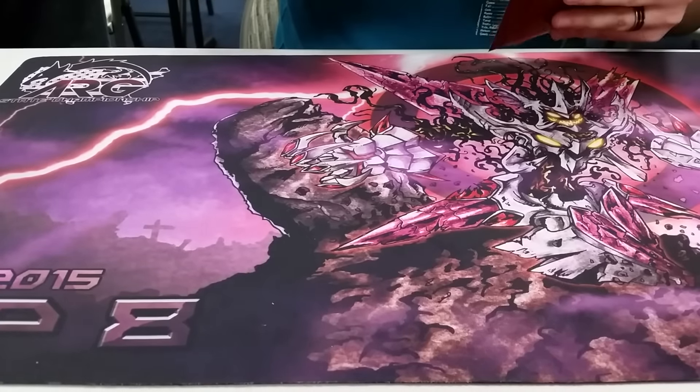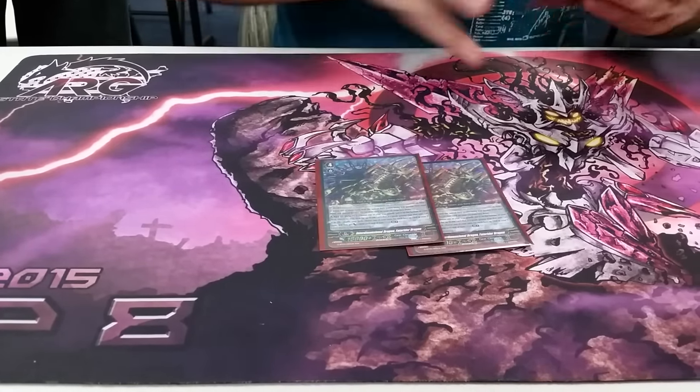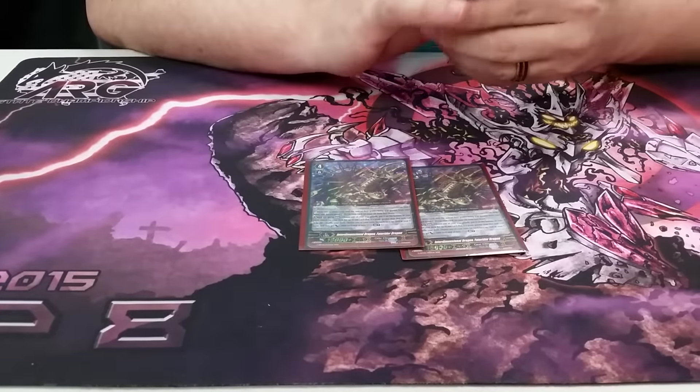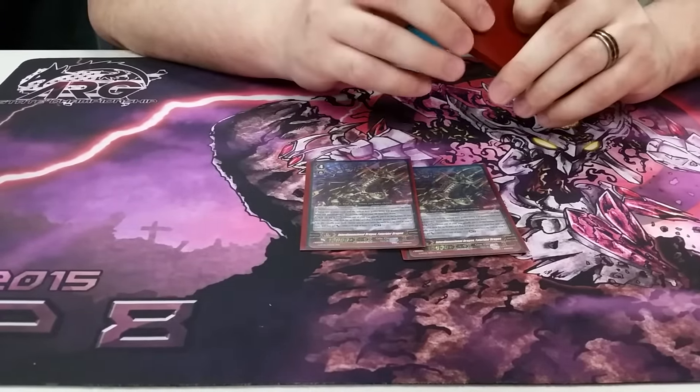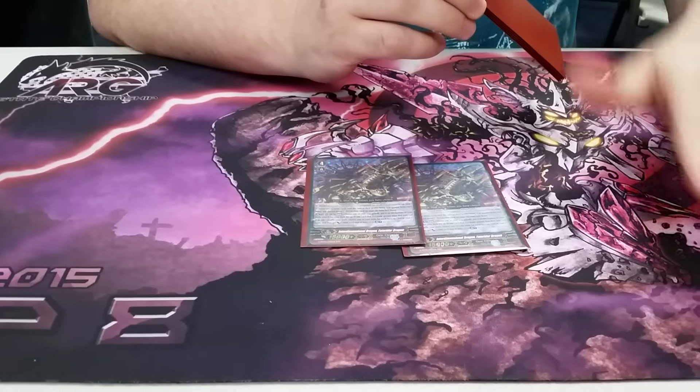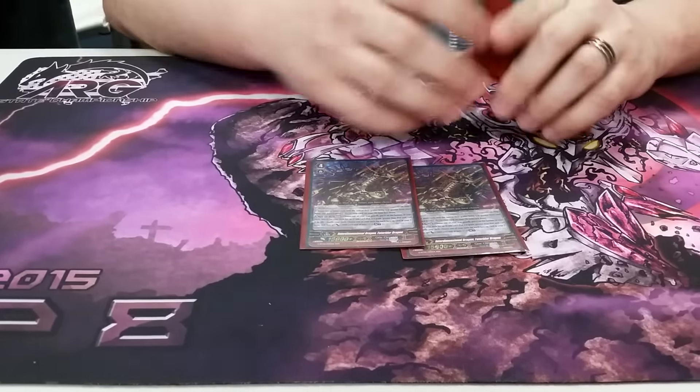I run two Fate Rider Dragons. Fate Rider Dragon's skill is: choose one of your rear guards, put it to the bottom of the deck, get a card of one grade higher than the card you put back, and then for every card that's flipped up in your G-Zone, give plus 3k to units on your field.